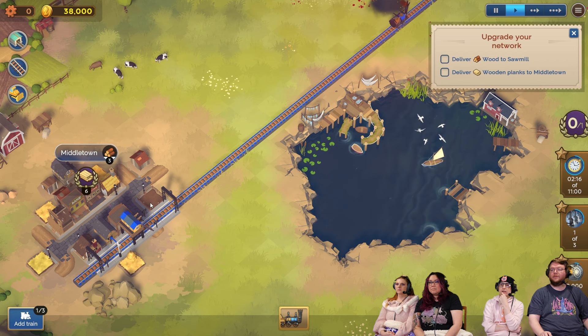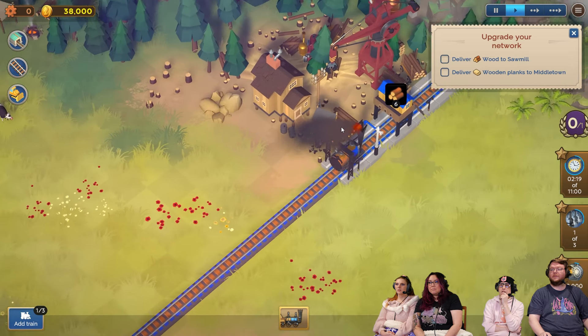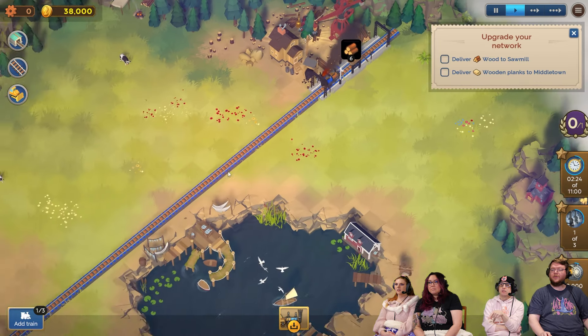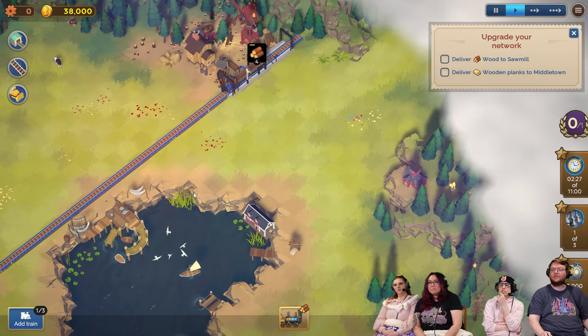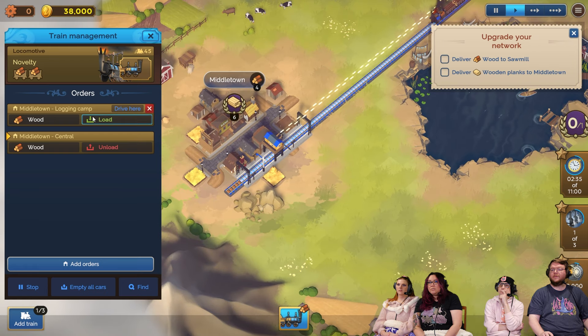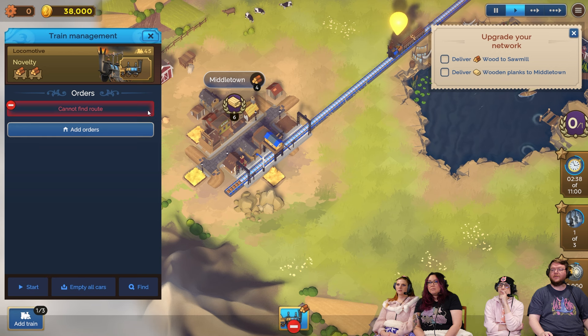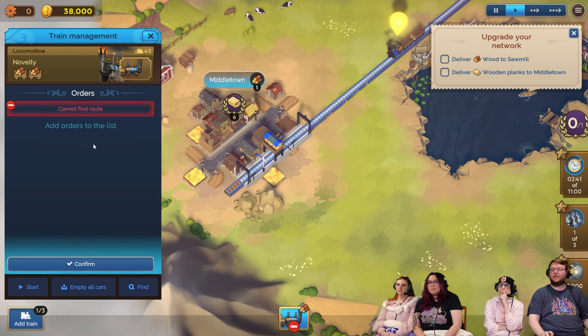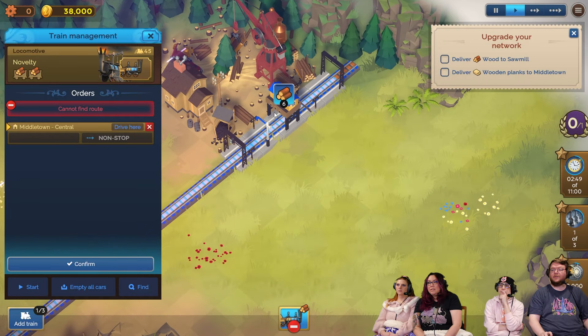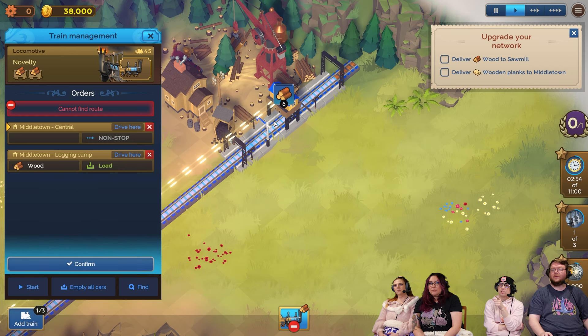Deliver wood to the sawmill — that's not the sawmill you're taking it to right now. Is that the sawmill, or is the sawmill down there? That's the logging thing. Are we doing the wrong thing? I think that's the sawmill, because look, it shows wood and planks. So we just need to build another line. Let's cancel these and add a route. We need to build another line to go to the sawmill because that's the logging camp.